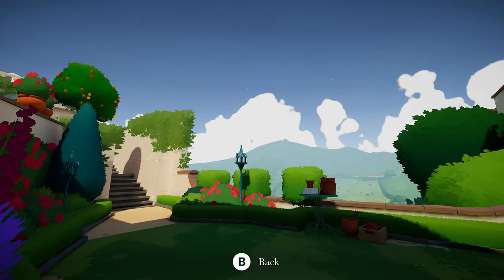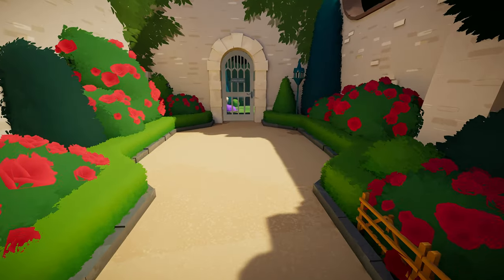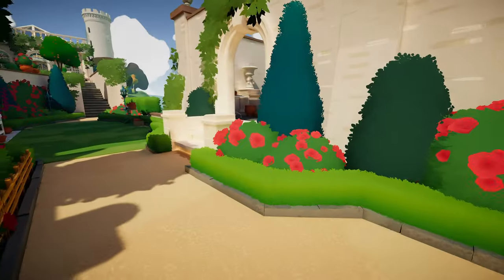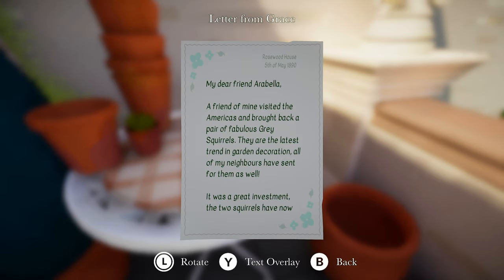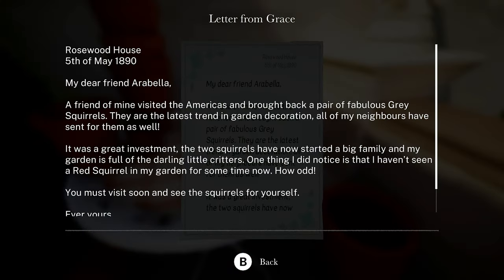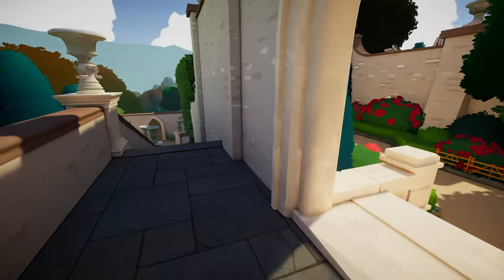Let's sit here again. Every chair, his butt is testing it. We got the formal gardens — probably locked. Sure is. What about in here? Oh wow. This place just keeps going. Letter from Grace. 'My dear friend Arabella, a friend of mine visited the Americas and brought back a pair of fabulous gray squirrels. They are the latest trend in garden decoration. All of my neighbors have sent for them as well. The two squirrels have now started a big family and my garden is full of the darling little critters. One thing I did notice is that I haven't seen a red squirrel in my garden for some time now. How odd.' And I know all about them squirrels from the old Americas. Squirrels are pretty cool.